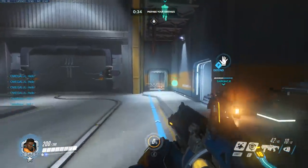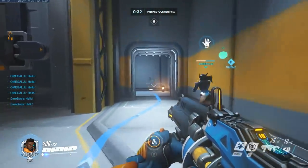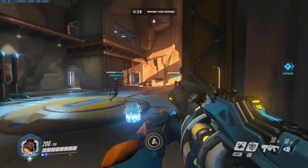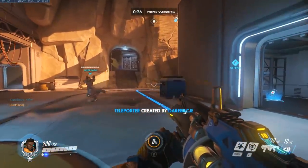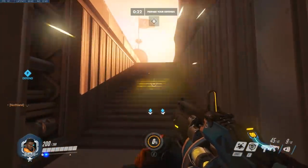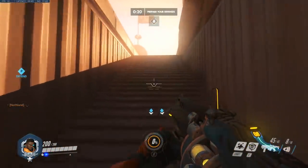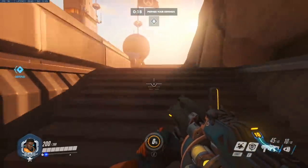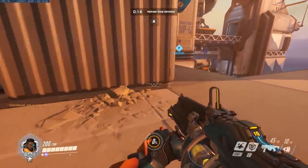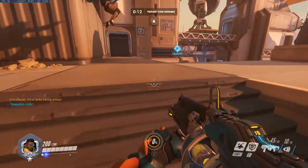Left click is a three-round burst. Think of this clip size as being a little soldier-esque, though his attack damage is a bit weaker. These three-round bursts have a little bit of recoil as well. The right click is a biotic healing grenade with an 8-meter projectile radius for the healing — pretty sweet. It moves a bit faster than Zarya's ult or Junkrat's frag launcher, but its damage can be absorbed by barriers.